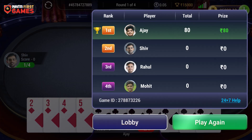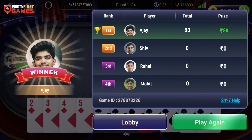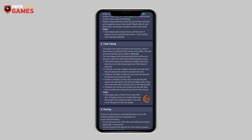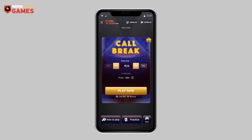The player who wins maximum tricks in all rounds of Call Break wins the game. Check more details about playing Call Break from the How to Play button in the Call Break lobby. Now you can play this exciting game on First Games powered by Paytm to win cash daily. Start playing now.